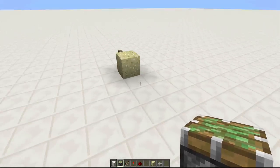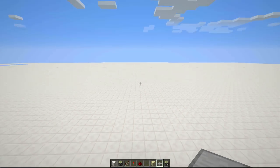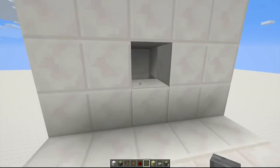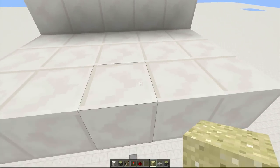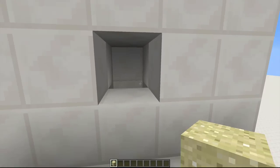You need to place an item down here that will break the sand when it falls. I recommend just placing a half slab — should work okay. When you place your sand in and reset it, the sand falls onto the half slab and turns into an item, so the system doesn't get clogged. Thank you for watching.